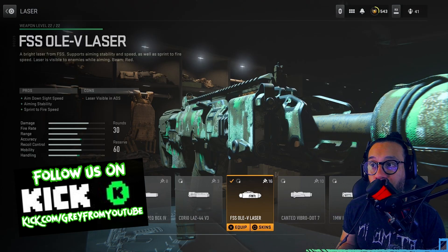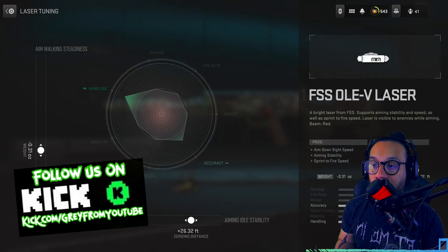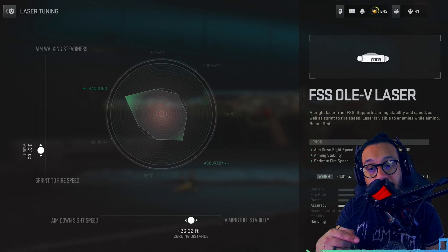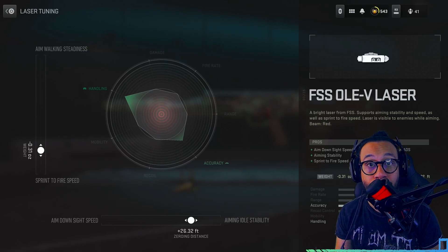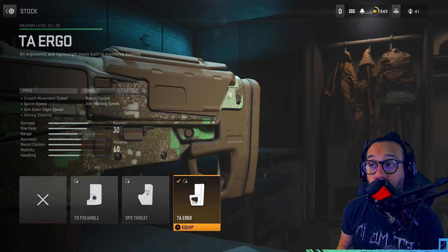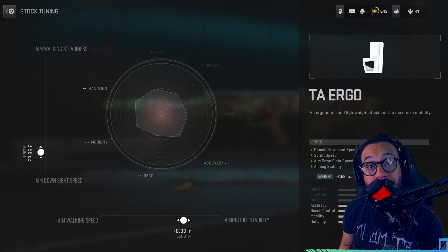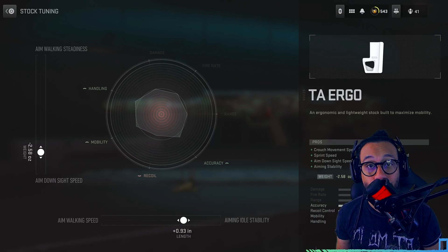Next up for the laser, we're using the FSS OLEV laser. For the tuning towards the sprint to fire speed, I went negative 0.31, and towards aiming idle stability, that's a plus 26.32. Next up for the stock, we're using the TA Ergo. For the tuning towards aim down sight speed, that's a negative 2.58, and towards aiming idle stability, that is a plus 0.93.